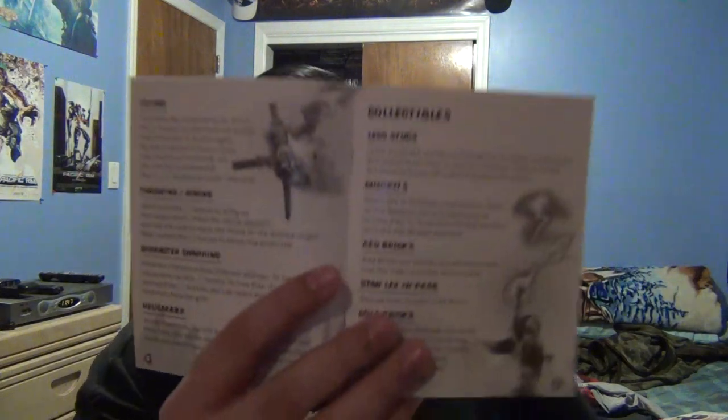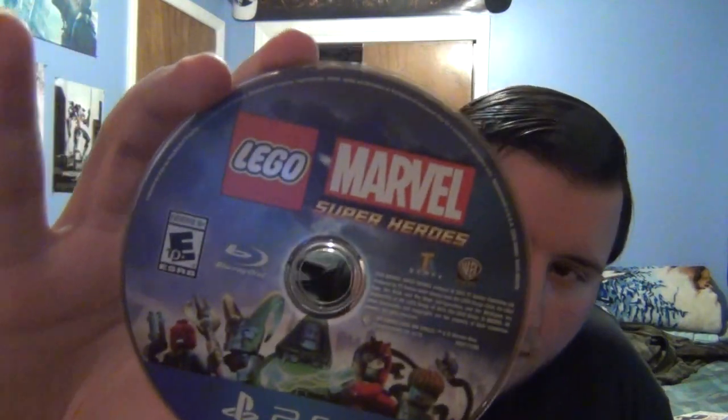Here we go — you got the manual, you got the disc, like you usually get in a box. No codes on this. This is actually a manual — I'm impressed because I've been a little sad that there haven't been many manuals in any games, but this is an actual manual. It's very slim but hey, I'm not picky. There's some advertisement for some LEGOs which makes sense, and here's the disc — it's a Blu-ray, of course it's a PS4.